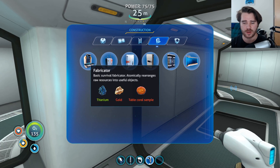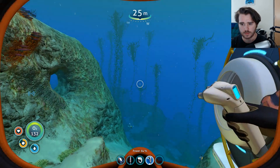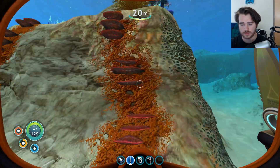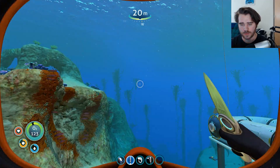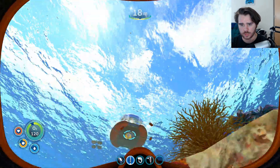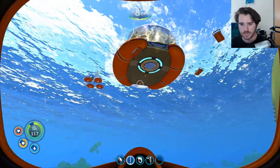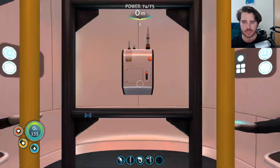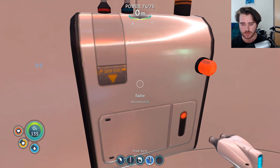If I want a fabricator, I need gold and a table coral sample — I think that's the place to start. A fabricator seems like one of the more important things. The other thing I needed was gold, which I have in my inventory currently. I do not — I lied. I don't have such a thing. Can I deconstruct one of these things and bring it with me? There's the question of the year.